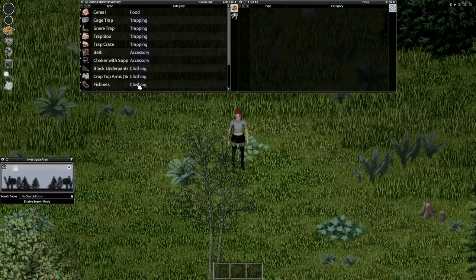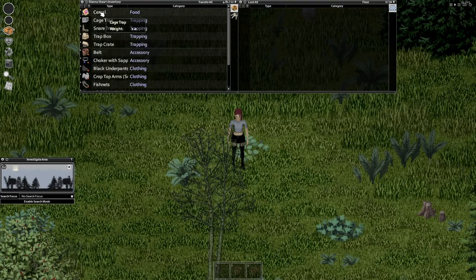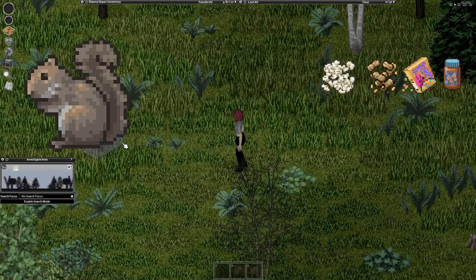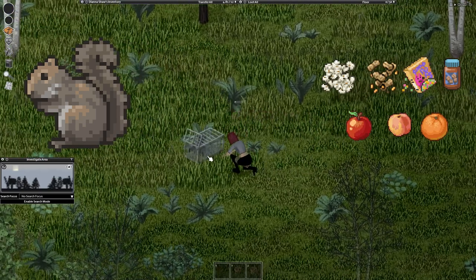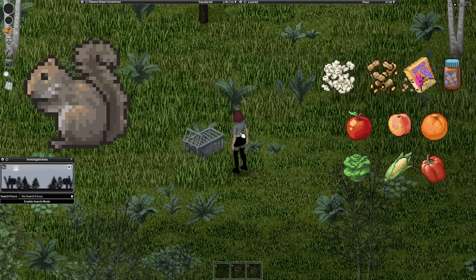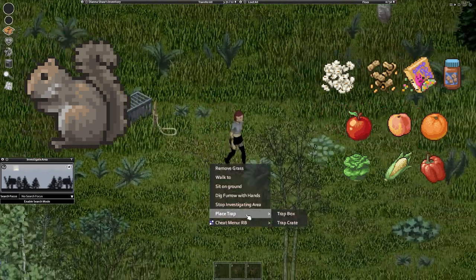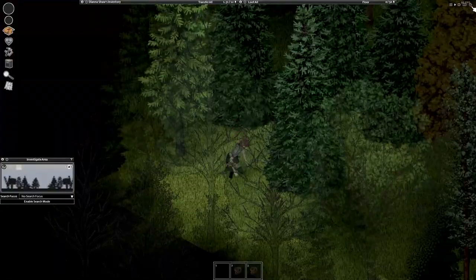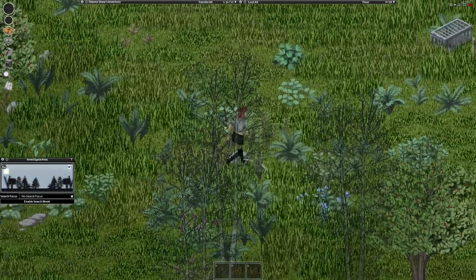You'll need a cage trap, trap box, or trap gate — any of these will work fine. For bait I'll use cereal, since rabbits won't eat cereal, guaranteeing a squirrel catch. You can also use cooked popcorn, peanuts, peanut butter, or some vegetables. After putting your bait, go far away. Specific to squirrels and rabbits, they are active from 7 PM to 5 AM.